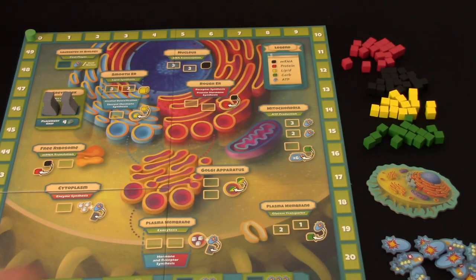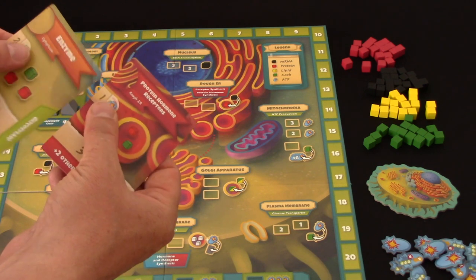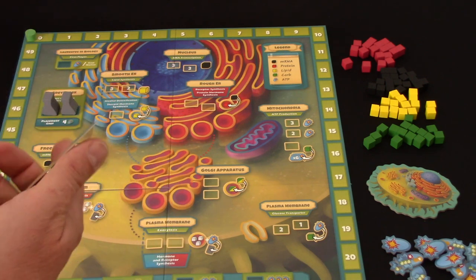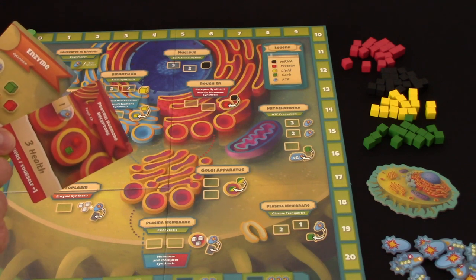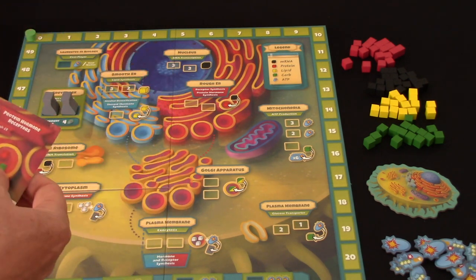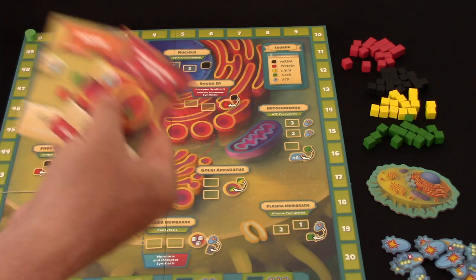ATP are like the currency of the game, and you need this energy to complete your cell components. You also need these resources like carbohydrates and proteins. You can grab carbohydrates and lipids - the green and the yellow - directly. But proteins you have to build.